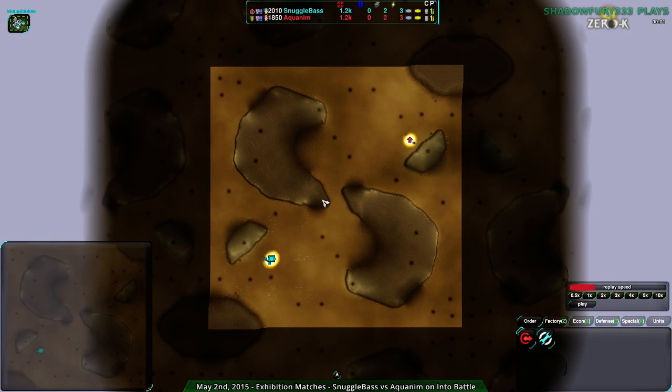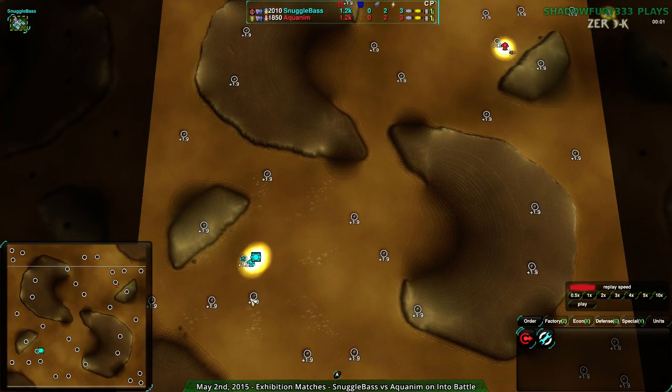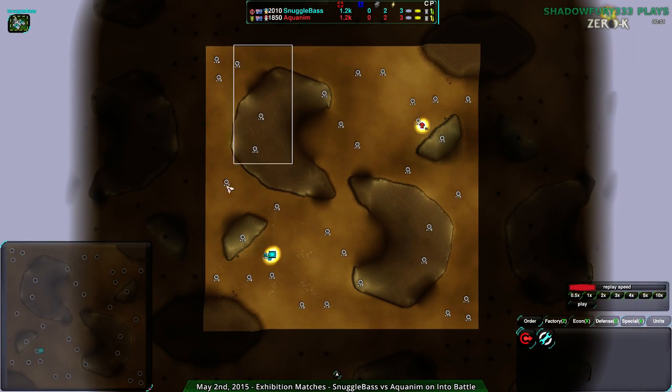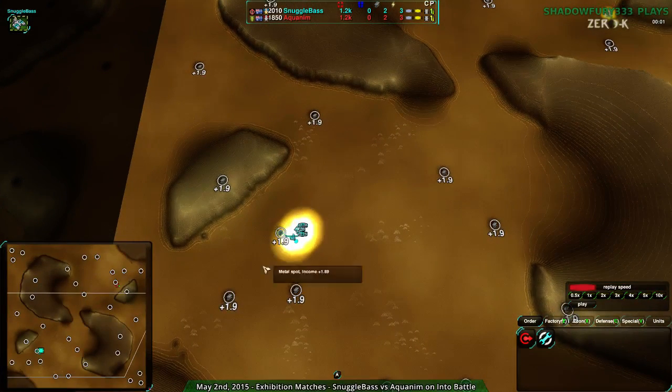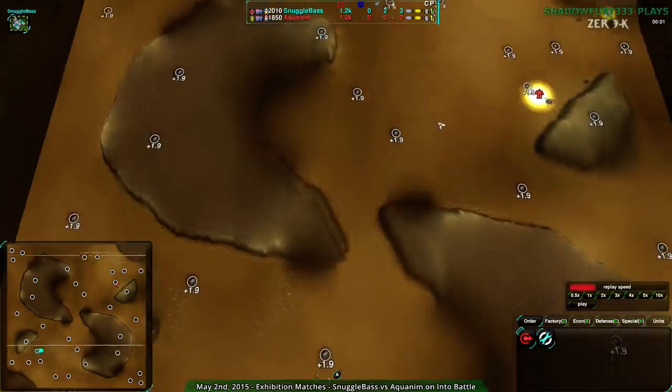Welcome back Zero K fans to another exhibition match. This time we have Snuggle Base and Acronym going into battle. I'll go over the map briefly first. The start location can be anywhere along the west side for the blue player, or anywhere along the east side for the east player, but the start locations they chose are the southwest and northeast respectively.